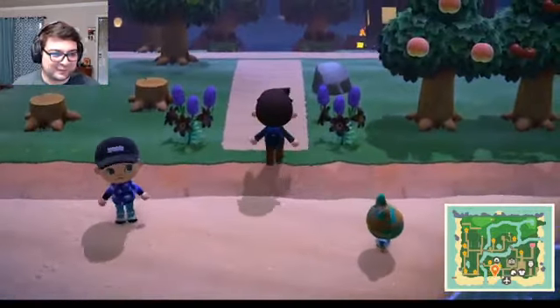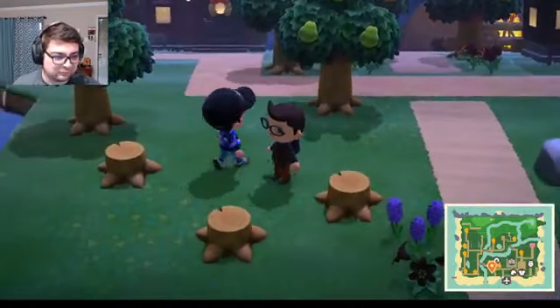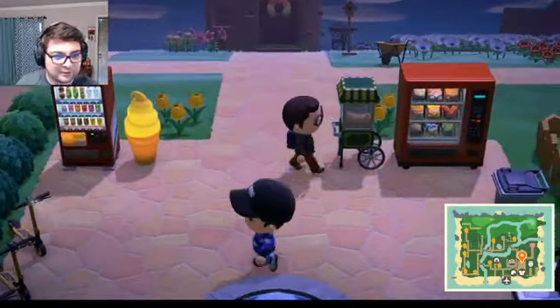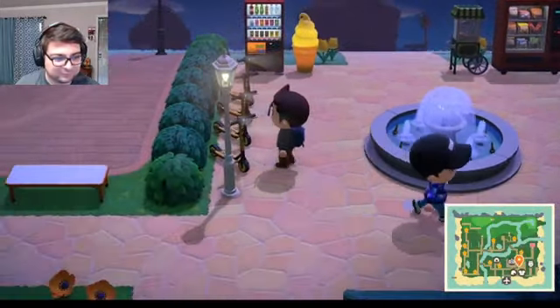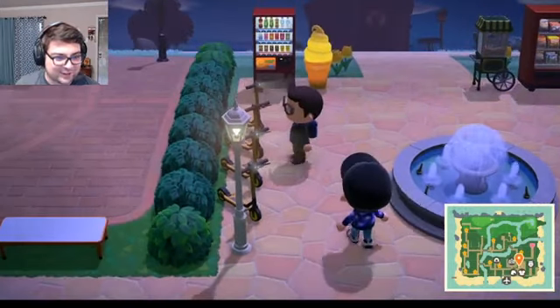Maybe someday they'll work up the courage. And these stumps are just for catching beetles. Oh yeah, they come in handy. We didn't see this part — whoa! This is just a little extension of the plaza. You've got your bird scooters here, you know, just like real life — take your scooter around town.